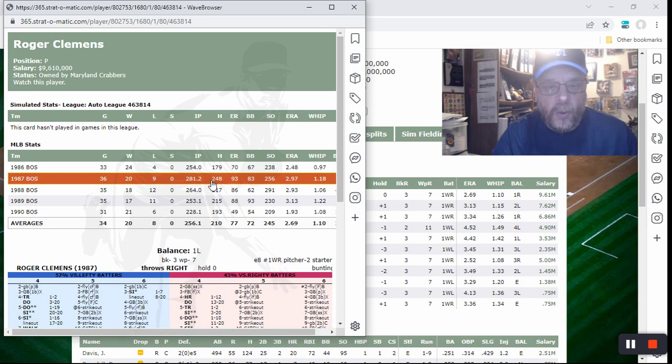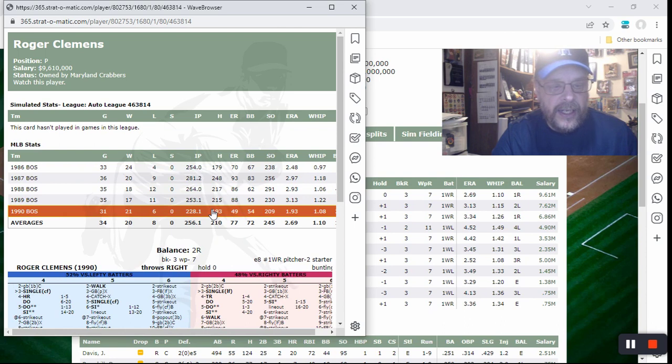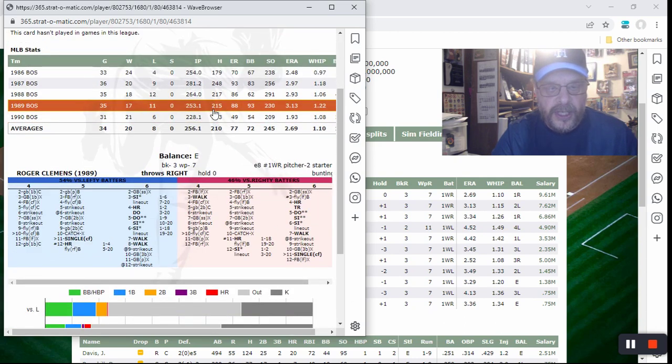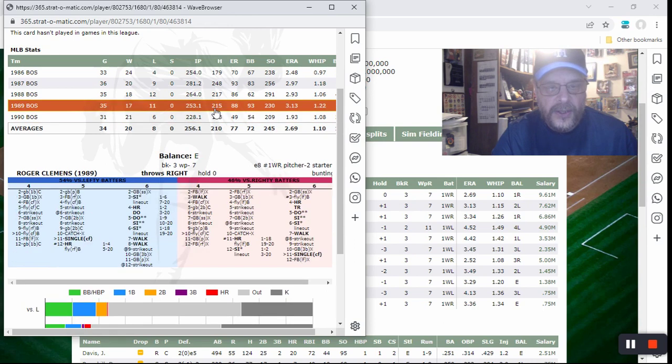There's also a season with a 1.18 WHIP and 2.97 ERA, and in '88 he had a 2.93 ERA and 1.06 WHIP. In 1990 he had a 1.93 ERA and 1.08 WHIP. So here you can see this is his worst card — the 3.13 ERA and 1.22 WHIP — and even that card is not bad.